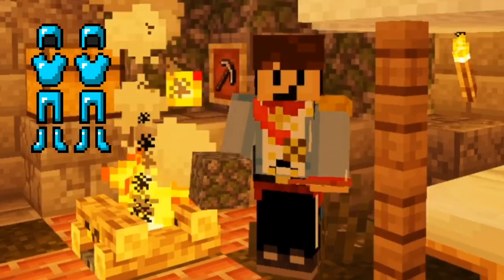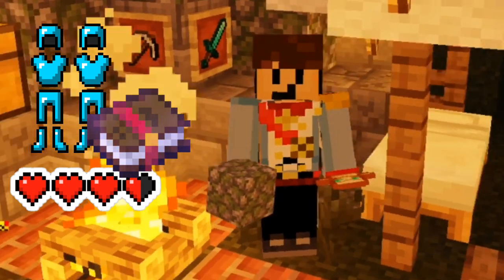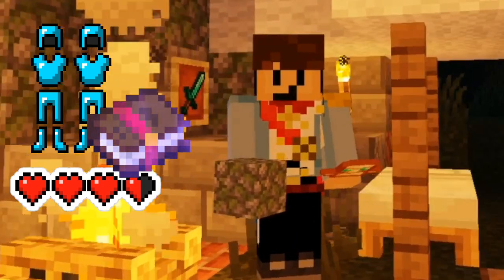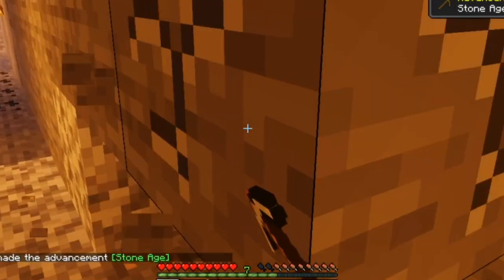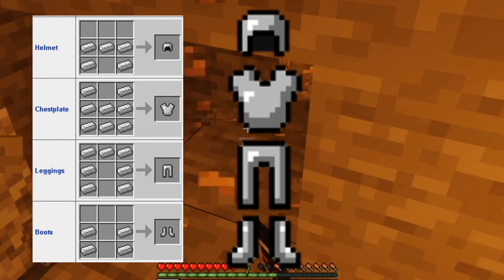Armor is pretty great in Minecraft. It reduces your damage and lets you upgrade it with different types of enchantments, quickly becoming one of the most prized possessions in the game. Armor is one of the most essential objects in Minecraft and one of the first things crafted, with players usually crafting a full set of iron armor as soon as they reach iron.